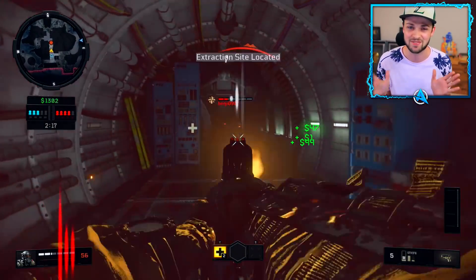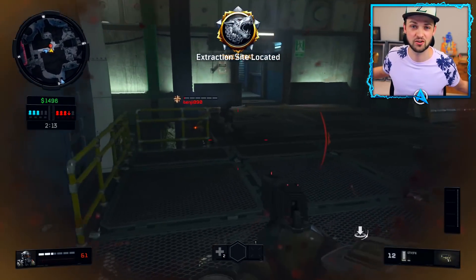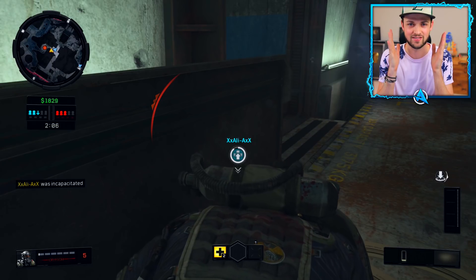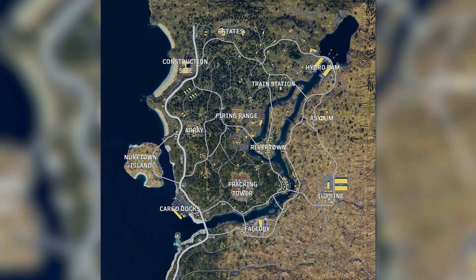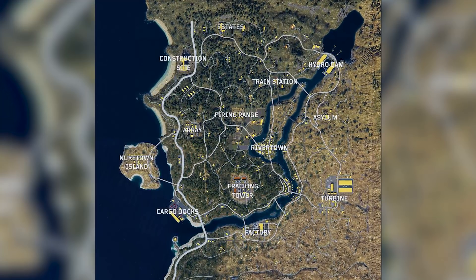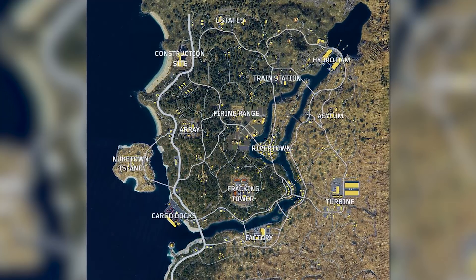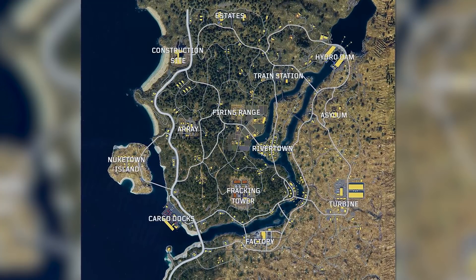The more Battle Royale games the better, and this one is exciting. First up, let's jump into the big information — the map itself, officially tweeted out by Call of Duty with named locations. Take a look on screen. My first thought: this looks very much like a PUBG map in terms of colouring, but obviously it's going to have all Call of Duty locations, including Nuketown Island.